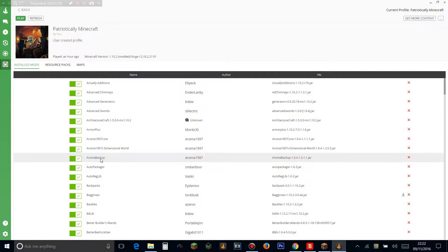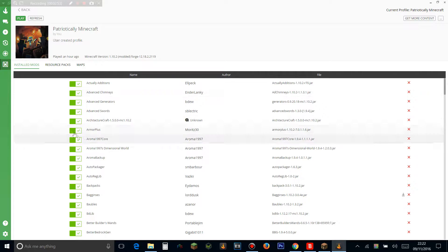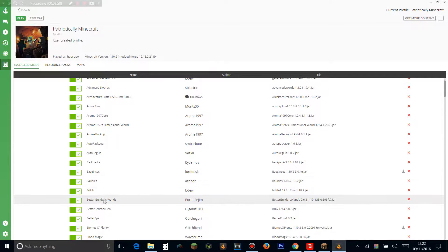Aroma Backup backs up your world every so often. Auto Packager lets you build a block structure that combines your items into either a 2x2 or 3x3 — you can configure that on the block itself. Backpacks adds backpacks. Baggance adds bags with loads of different bag types. Baubles is used for other mods. Better Builder's Wands adds diamond, iron, and stone builder's wands — the diamond one can do like 1600 blocks at once, which is ridiculous.